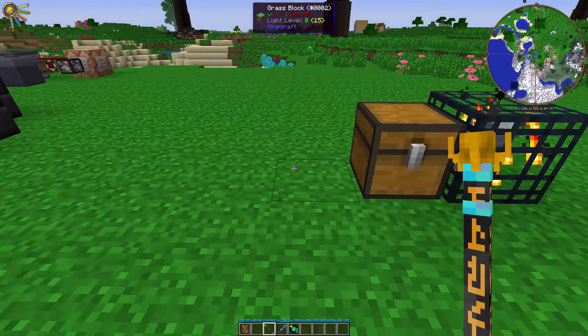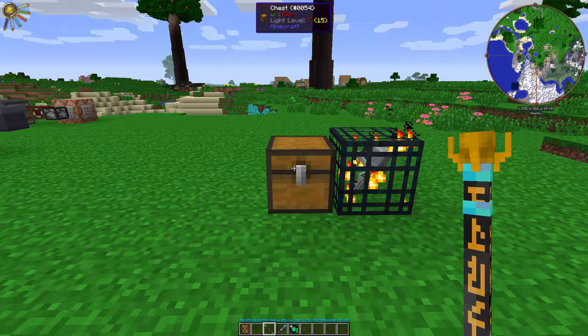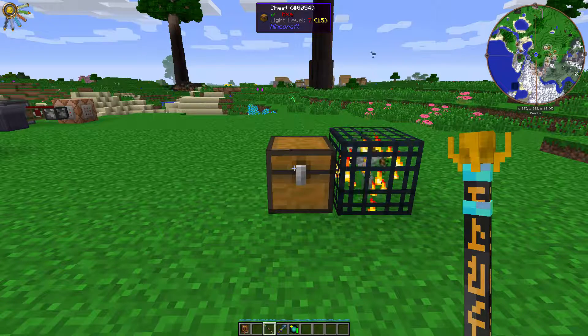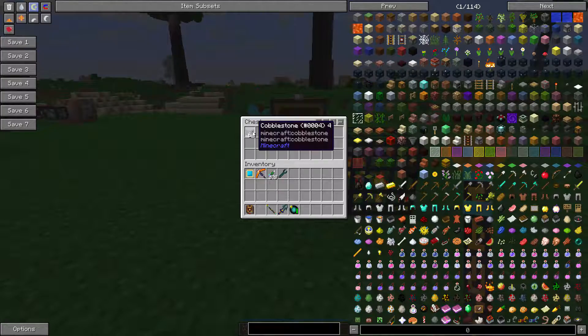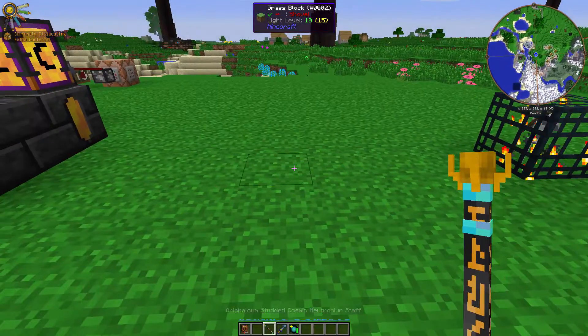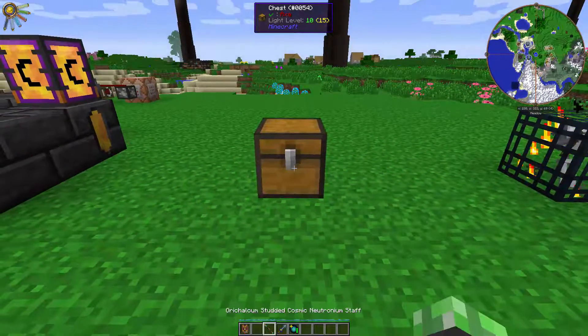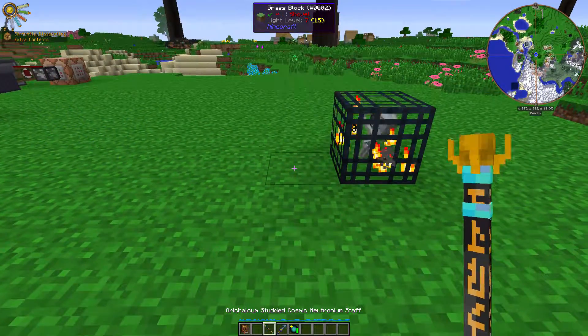You can dislocate blocks and place them anywhere. It even works with chests, but the catch is with tile entities — like chests, furnaces, anything that has an inventory — it costs five times more vis to dislocate that block. So this chest has 64 cobble in it, and if I shift right-click and then right-click somewhere else, it's the exact same block but it will cost more vis.